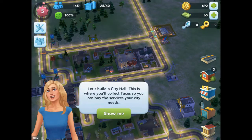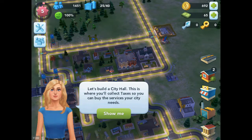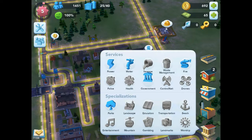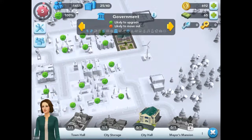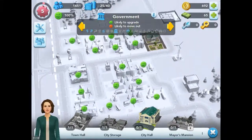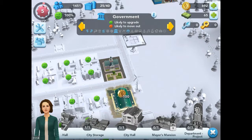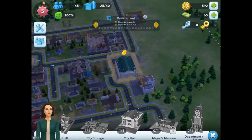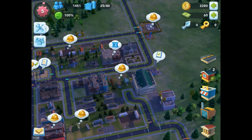What's this guy say? Let's build a city hall — this is where you collect taxes so you can buy the services your city needs. Okay, we're at the city hall. We can move that so everyone's good. City hall right now — place it right there, right smack in there. City hall. Now I get taxes. That really wants to get houses like that. Awesome.